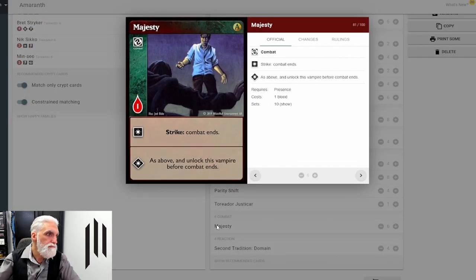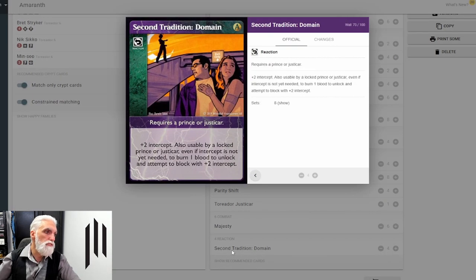Combat cards — we've got combat ends at minor and at advanced with unlock this vampire before combat ends, which is useless against grapple decks but fantastic against every other deck that gets you into combat, since you untap the vampire. Second Tradition — four of these, plus two intercept usable only by a locked Prince or Justicar, burning one blood to unlock and attempt to block. Four in the deck is enough. You don't want to be getting into combat — this is a last resort, or to stop your prey or predator from doing something important.